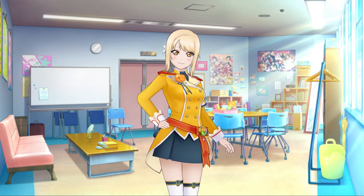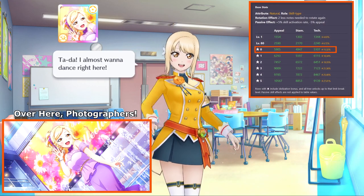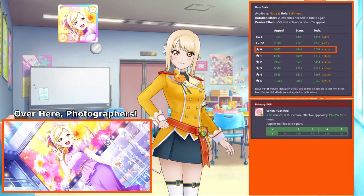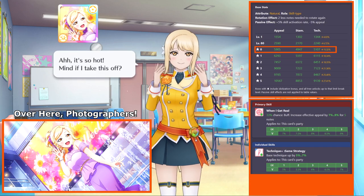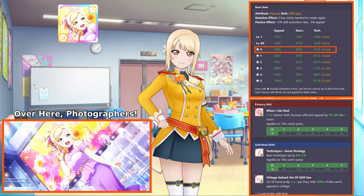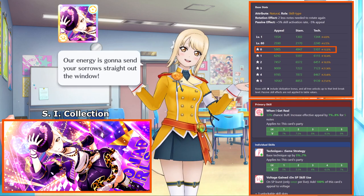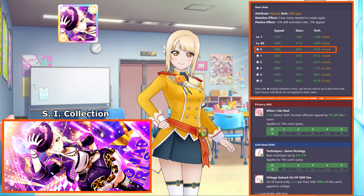The featured UR for Part 2 of the Strut Down the Runway Scouting box is Ai. Ai is a natural attribute card with skill typing, and her highest stat is appeal, reaching 5905 at level 80 with all practice tiles unlocked and no limit increases. Ai's card skill increases the appeal of cards on the same strategy by 7% to 9% for 5 notes. Her passive ability increases the base technique of cards on the same strategy by 5% to 7%. Whenever K-Lab releases a new natural attribute UR card, there's usually some fundamental flaw — for Ai, it's the curse of being skill type. Her highest stat is appeal but it doesn't even reach over 6000, which is the benchmark separating the top and bottom offensive lists.